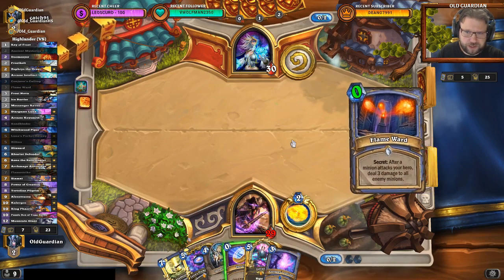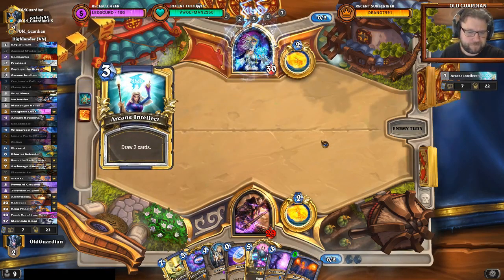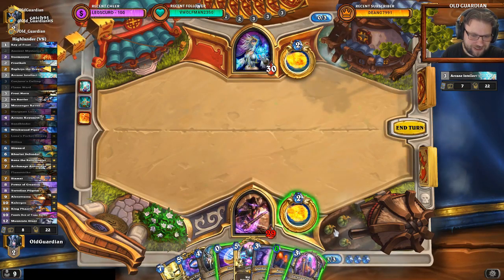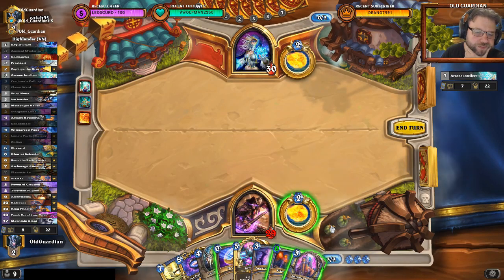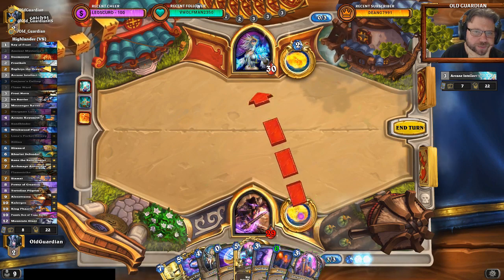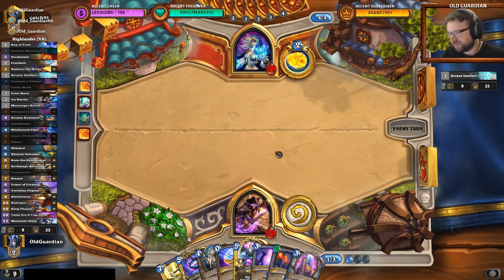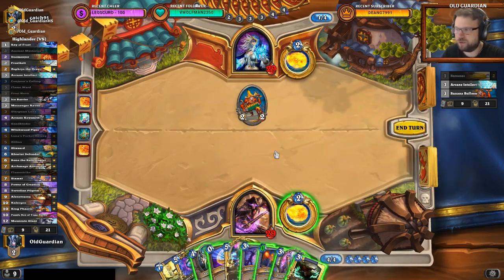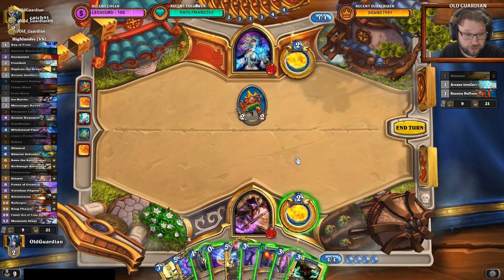I think I want that secret from my deck here, but what I'm really working towards is that Pocket Galaxy. I do like the Stargazer Luna, but I want to coin the Pocket Galaxy next turn — I may draw something I don't want. It would be insanely powerful after the Pocket Galaxy too, so maybe I want to use it after. I'll just go face now and Pocket Galaxy next turn. Do you have a Patreon? No, but you can subscribe on Twitch or join as a member on YouTube.